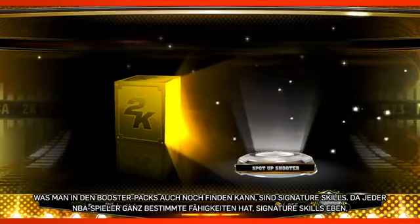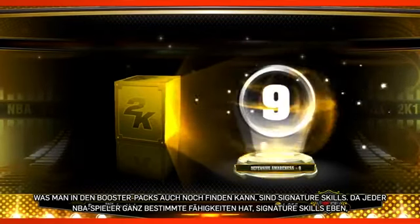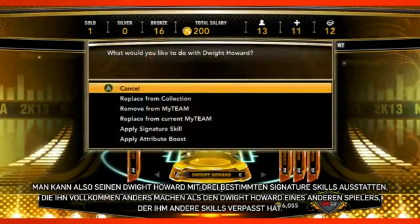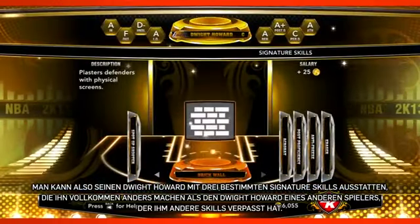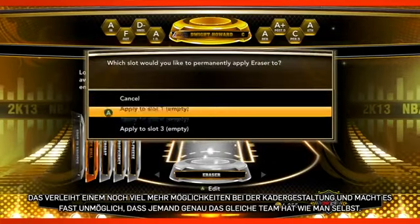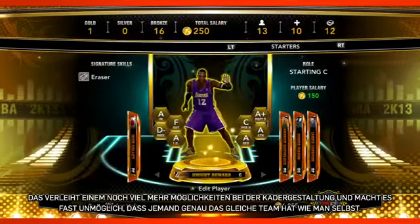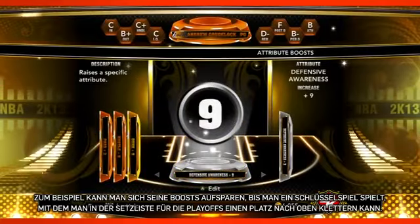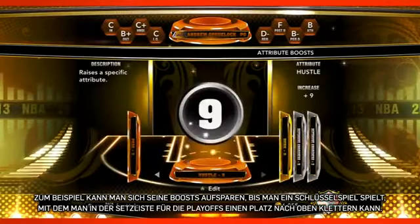Some other types of items you can get from the booster packs include signature skill cards for your players. Like we've talked about how NBA players have signature skills — within these packs you can get the spot-up shooter signature skill card or the corner specialist, and you can apply them to your players to make them truly unique. Your version of Dwight Howard can have these three signature skills while your friend's might have different ones, making them totally different players. You can also get one-game attribute boosts from the packs. There's a lot of strategy in this — you save up all of your boosts and use them in that really key game that'll jump you up to the next seed in Road to the Playoffs.